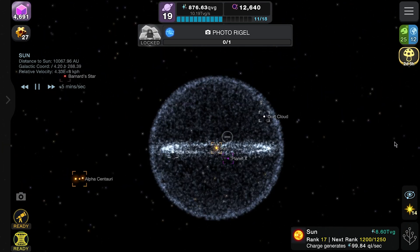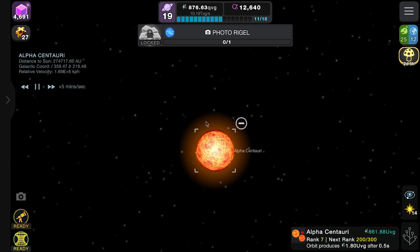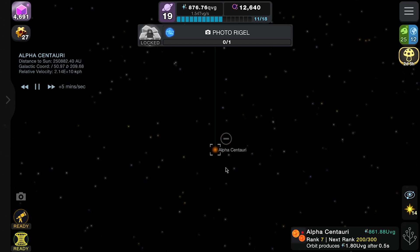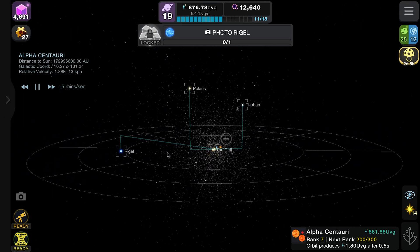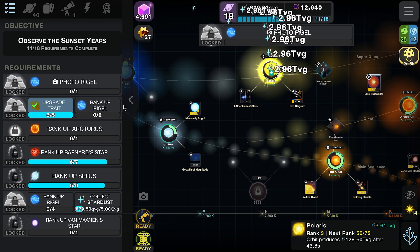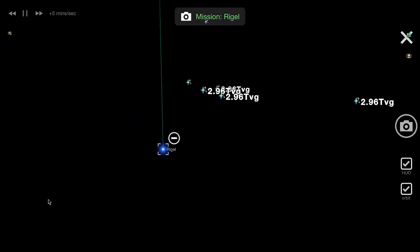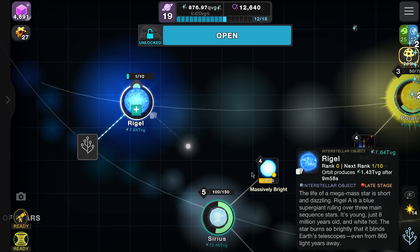It still bothers me how there's an Alpha Centauri here but then there's one further out as well. There should be three stars in Alpha Centauri, which is really weird - something I'd definitely change. Anyway, now we've got all these guys further out. Let's boost Polaris and get on to our missions - we need to photograph Raiju, which is a nice easy one.